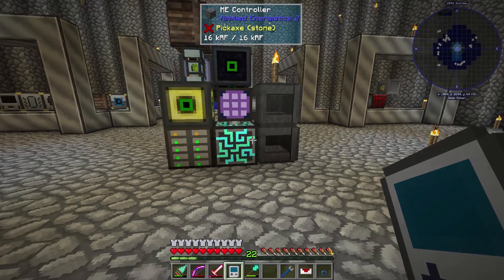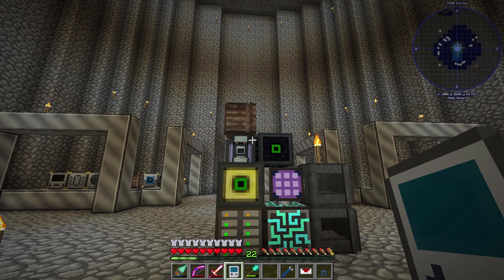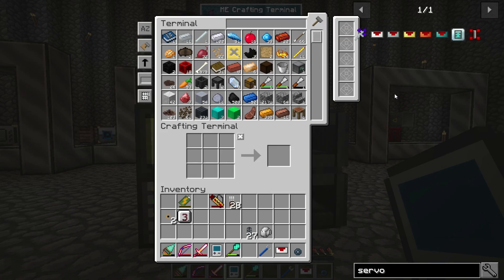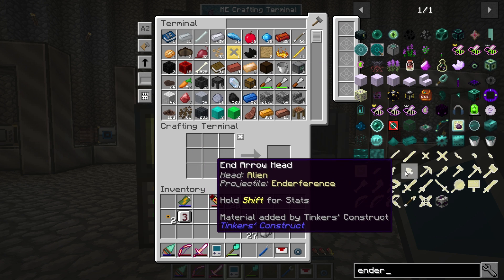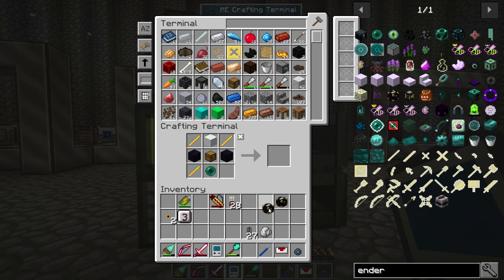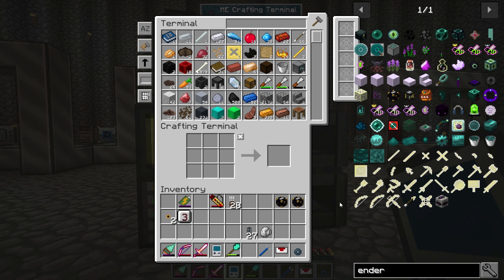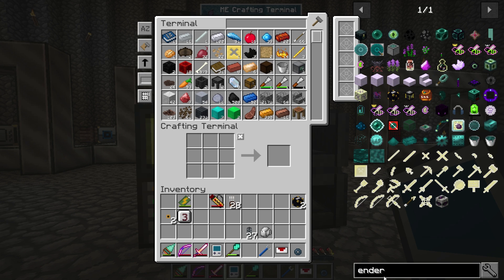The next thing we're going to do is link up the mob farm and the drawers - I want to start pulling things from the mob farm straight into the drawers. First I need a faster servo, and actually the first thing I need is an ender chest - two of them. This is going to be the main way I move items around for most of the pack because it's easy, fast, and it works.